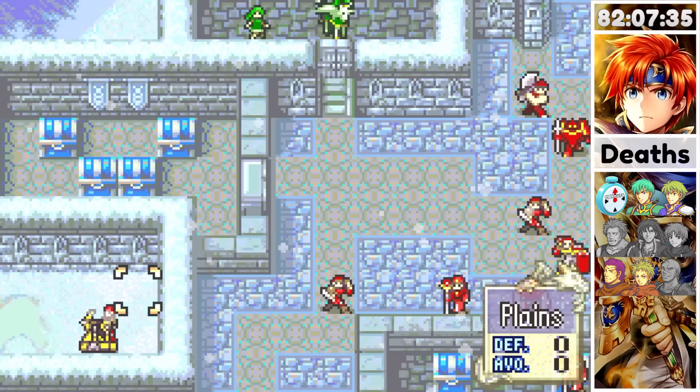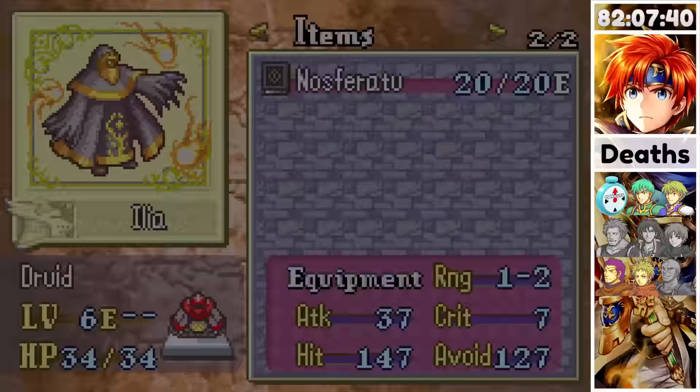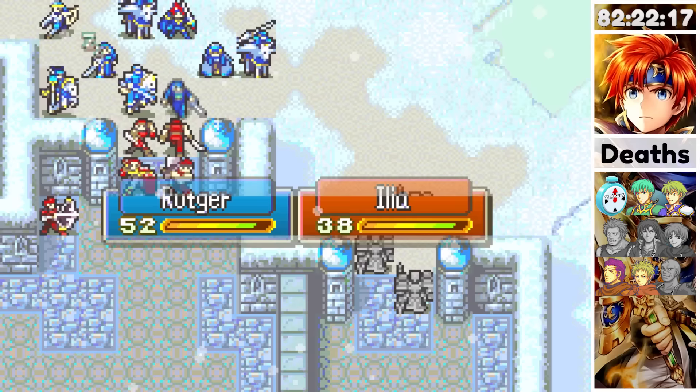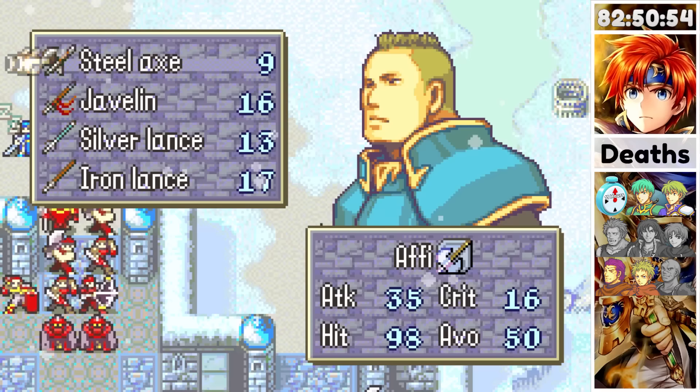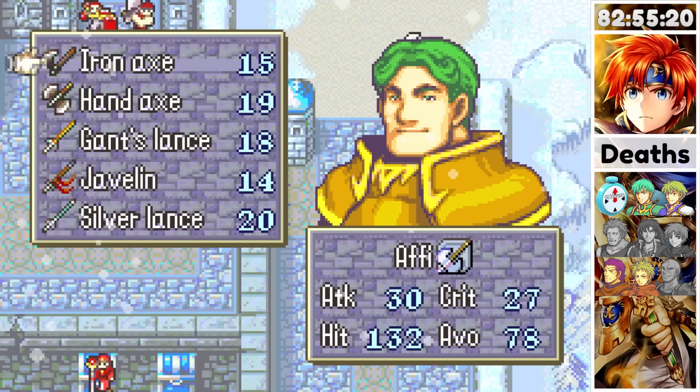Chapter 20 initially seemed a little harder than it actually was, mostly because the map's difficulty is front-loaded. If I dispatched all the enemies in the first two rooms, the map was going to be simple. Everyone in the eastern room was quite easy with my armored units and the triangle attack.